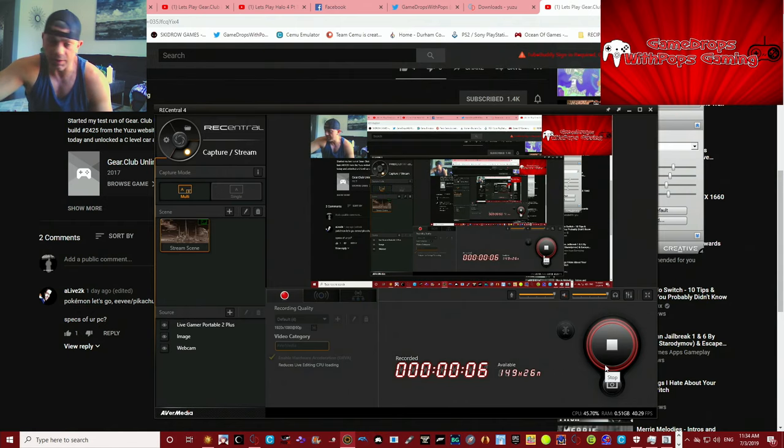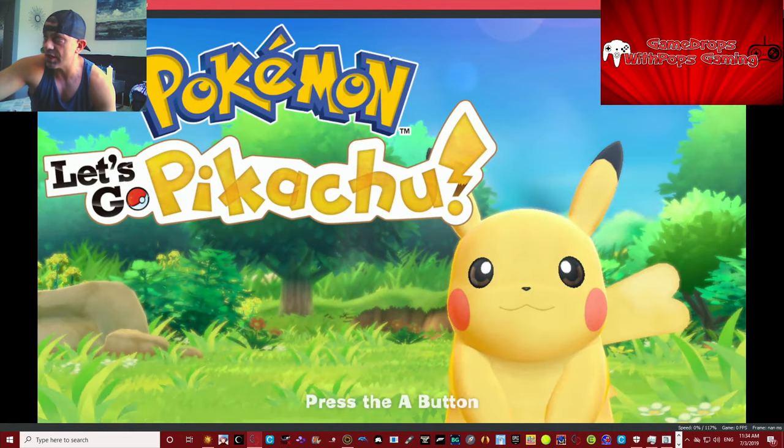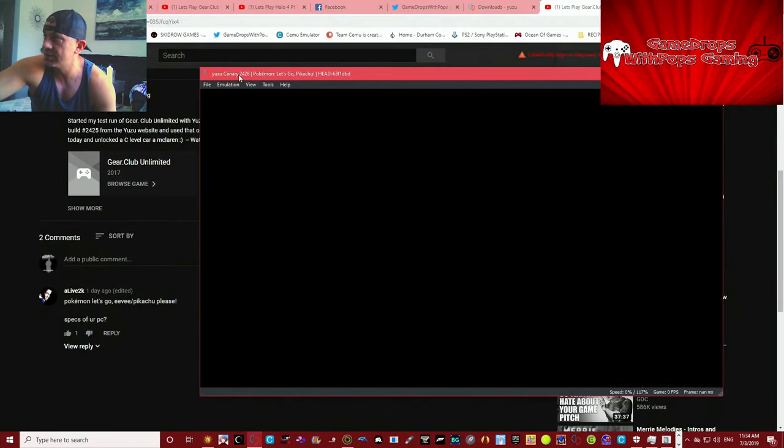What's up everybody, this is Game Drops the Pops. I'm gonna do a recorded episode of a game that YouTuber named Alive 2K asked me to do — Pokemon Let's Go Pikachu. This will be part four of this video series, and this time we're gonna be using the Yuzu 2428 Canary build.